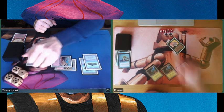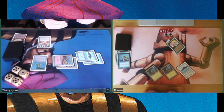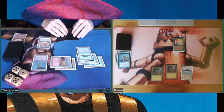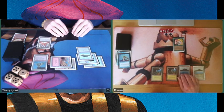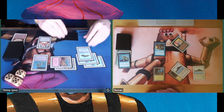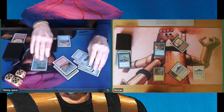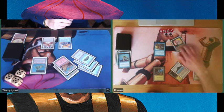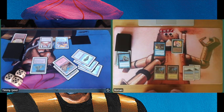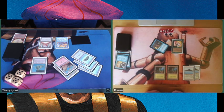Roman takes 2 damage from his own Psi Blast. I'm untapping my Mana Vault — don't want to take any more damage than necessary. Wondering if I can find more big beefy creatures. There's a Simsabim. That's an interesting inclusion into this deck. There's an Air Elemental. He's untapping and drawing for turn.